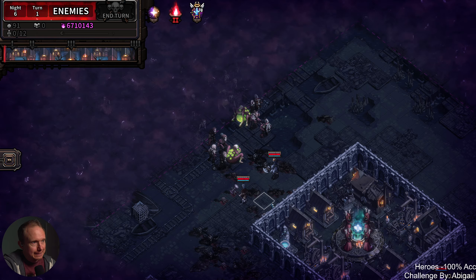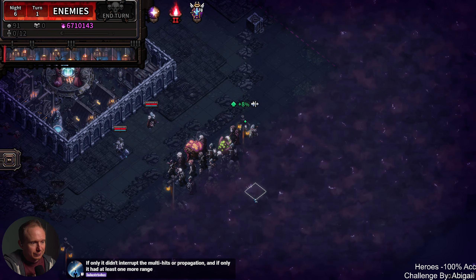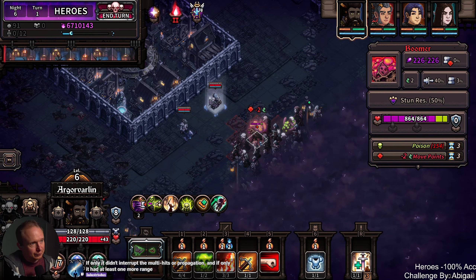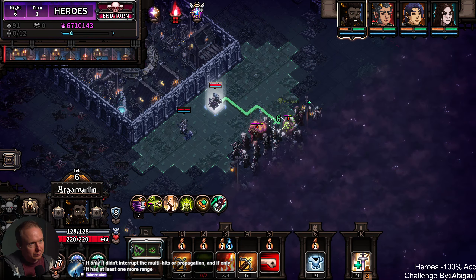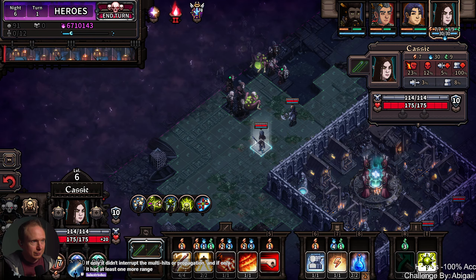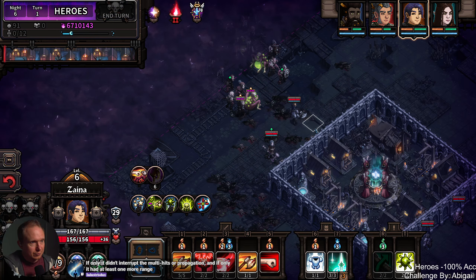So this side I think is going to have more dense enemies, so I'm going to put Zayna up here with Cassie. I think Zayna is going to go really hard here. Argavarlan and Rundavara are the A-team — they're no question absolutely going to rock it. Humans on one side, dwarves on the other. I guess we're good to go. We do need to recoup some mana. All right, night number six of our negative 100% challenge.